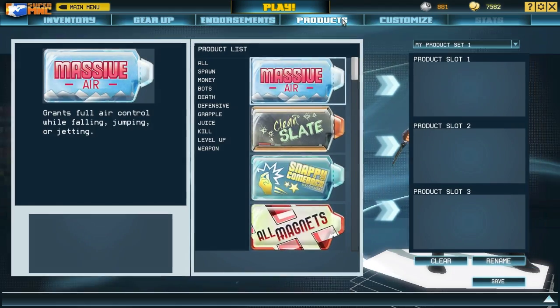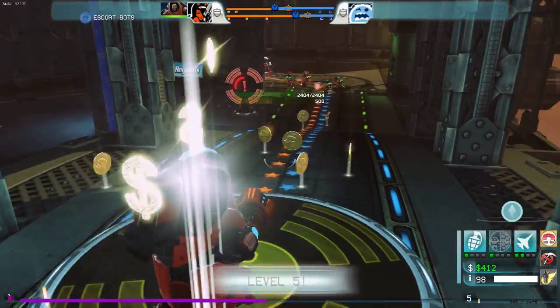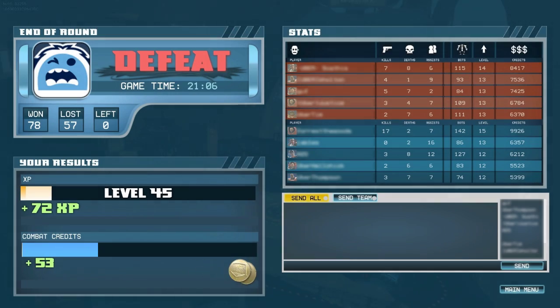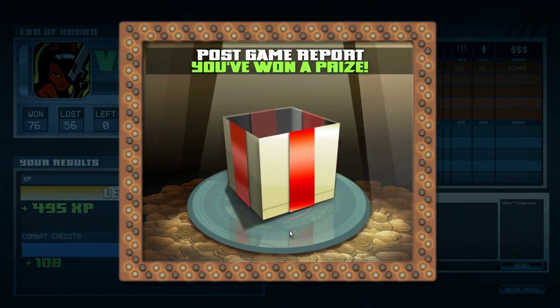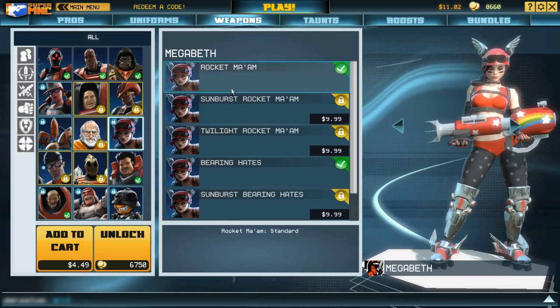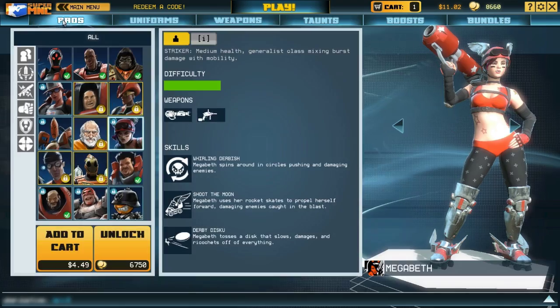You can assign your pros up to three products. Products give your pro certain advantages during the match. You, the player, are an agent. By playing matches, you can increase your agent experience, money earned through combat credits, and sticking around to the end of the match could earn you a prize. Inside our store, you can unlock uniforms, weapons, taunts, boosts, and bundles to improve the way you look and the way you play.